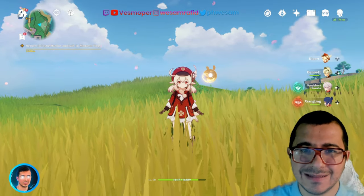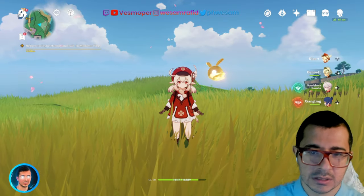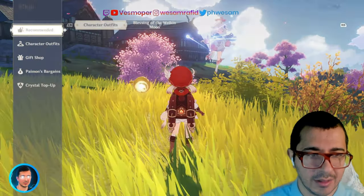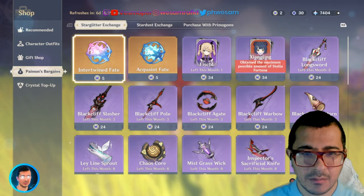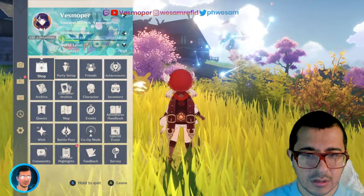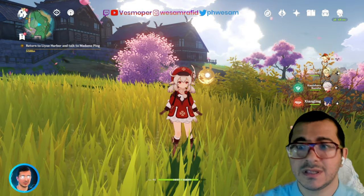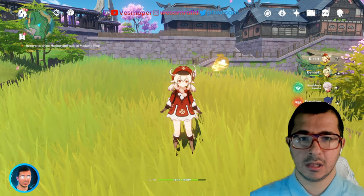Tip number five is to stack Stardust and Starglitter. You get those by wishing — wish for characters, wish for weapons — and then exchange them in the shop. That's tip number five.